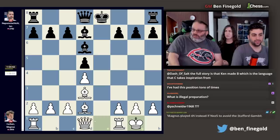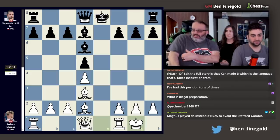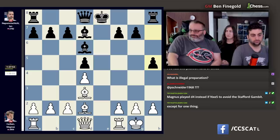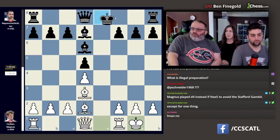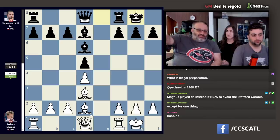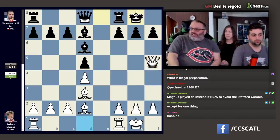Rook e1 check is annoying, and queen h5 is annoying. Jan thought forever and played a move I would never consider unless I was playing bullet — he put it in h. Now if we play a normal move like castles, the position is completely symmetrical, but then queen h5 causes a lot of issues.